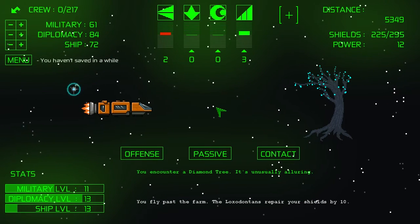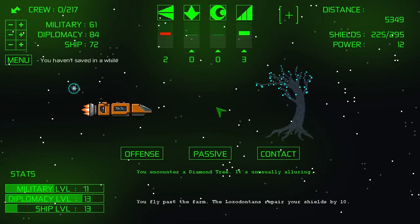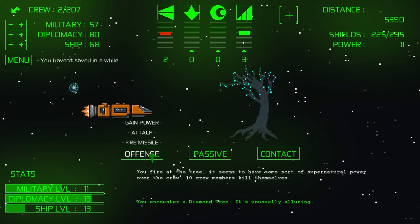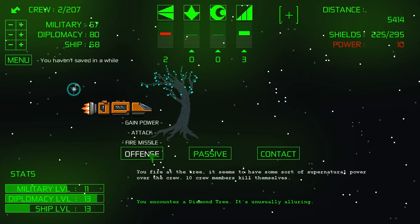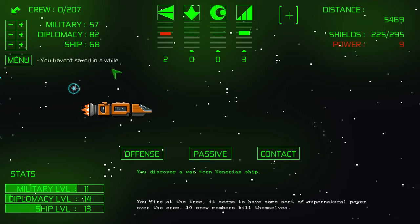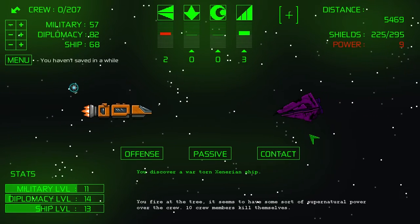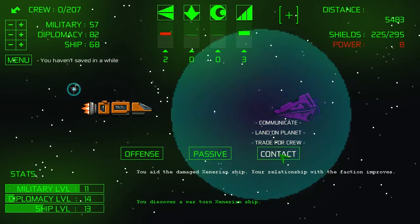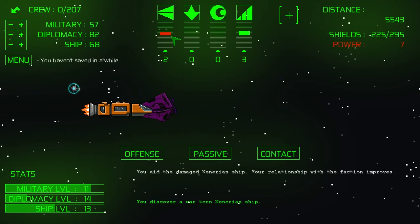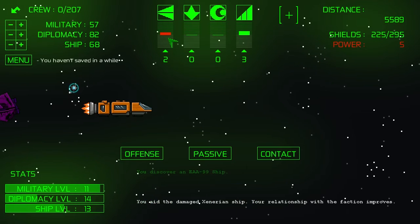A diamond tree — these are not cool. It's unusually alluring. Fire at the tree — it seems to have some sort of supernatural power over the crew. Ten crew members kill themselves. Those things are terrible. A war-torn Zenerian ship — let's contact them. Our faction relationship has gone up because we aided the damaged ship. I didn't see it actually go up a point, but just the same — I feel like that's a pretty decent start.